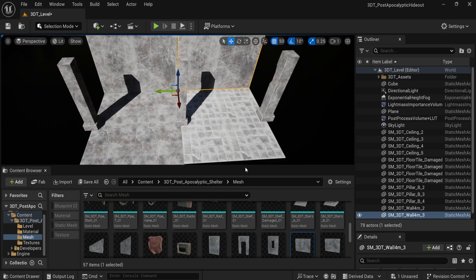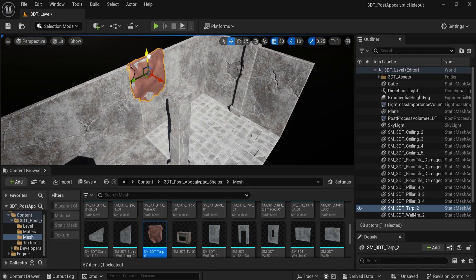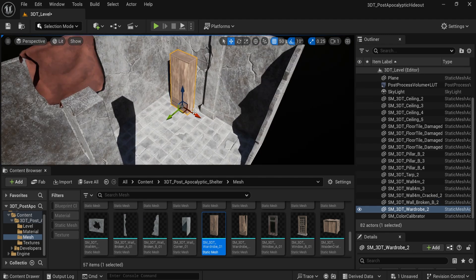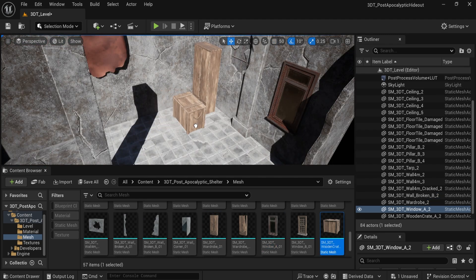So what's inside? This pack features 57 modular stylized assets, all designed with the classic post-apocalyptic edge. We're talking about weathered panels, rusty barrels, tarps, radios, shelves, food cans and more — everything you need to tell your story of a world gone quiet.